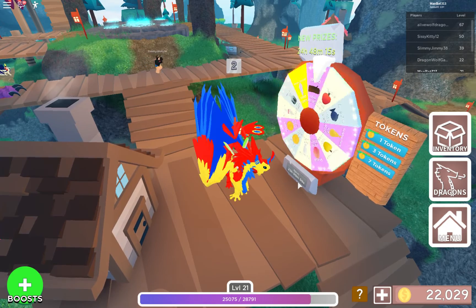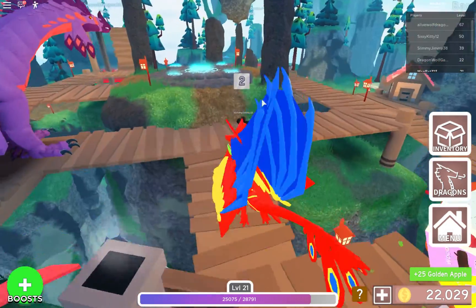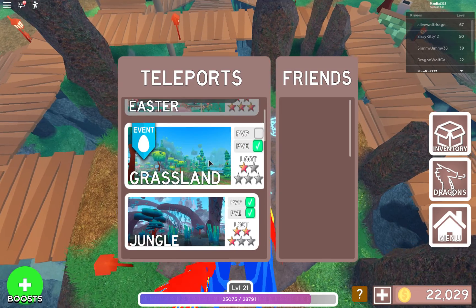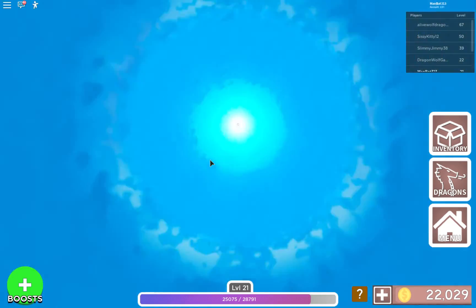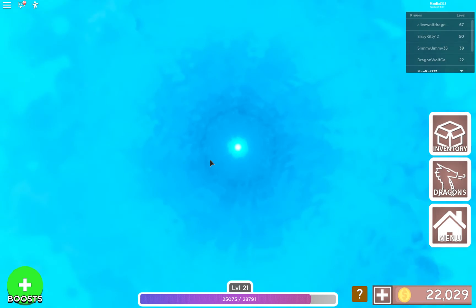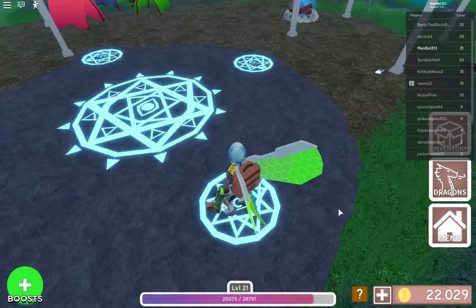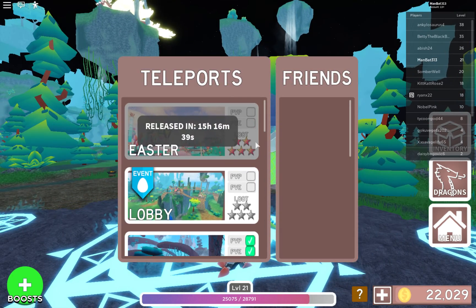There are little notes — pieces of paper — around the grassland you have to collect. Then you go to a kind of vault door, solve some puzzles, and fight a rabbit boss. There's also an Easter map getting released, rated five stars, which looks very good — coming out around tomorrow.